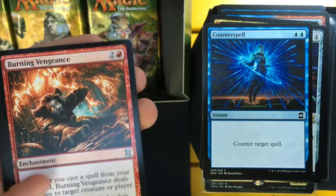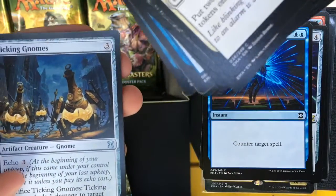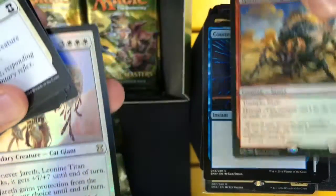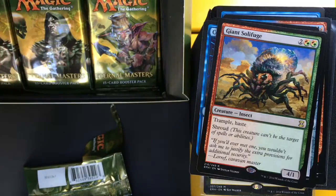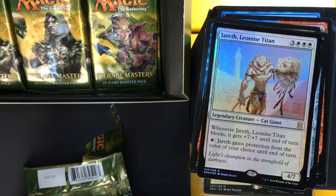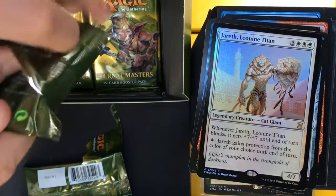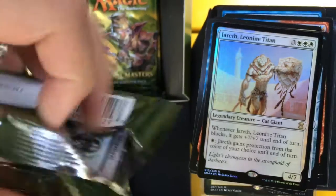Burning Vengeance, Brawn, Giant Solifuge, and a Foil Jareth, Leonin Titan. Not the best of foil rares — just 60-cent species.